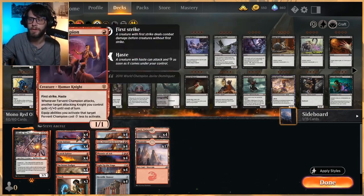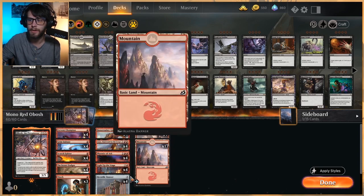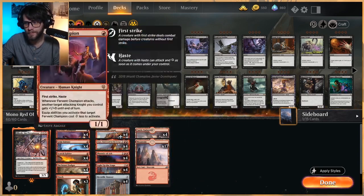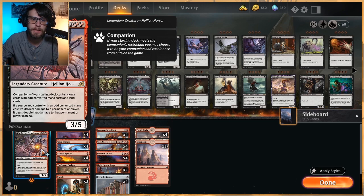In place of that, we're replacing those cards with a few different one-drops and Heraldic Banner. Obosh is our companion here, and the idea is that it doubles all of the damage that our creatures will do — that's very powerful. So the question becomes whether that's a reasonable trade-off for getting rid of all those cards we just talked about.